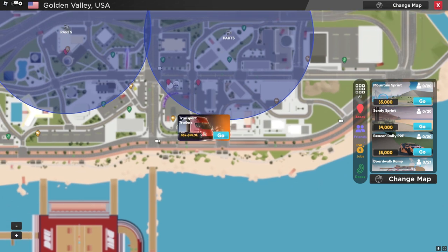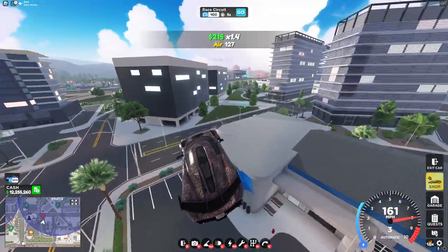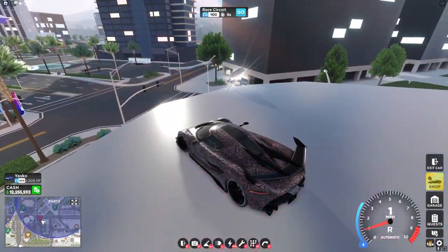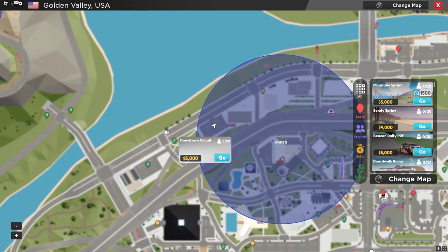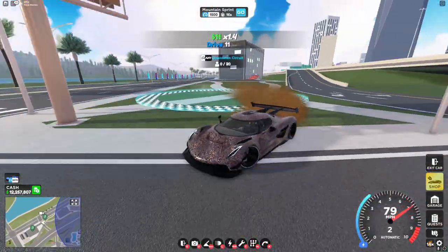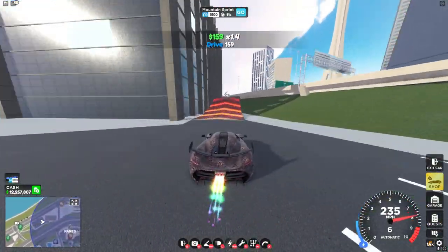For the very first part, head over to the dealership. Go down to this trailer delivery spot right here and jump up onto the Drive World Customs area. For the second part, head over to this race right here — Downtown Circuit. Turn around and you'll see the ramp, and at the end of the ramp there's the part.